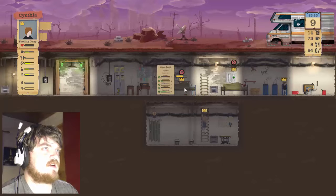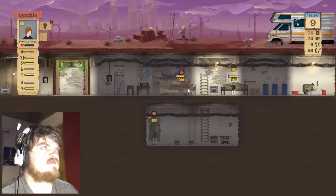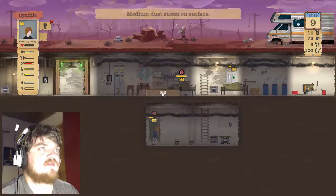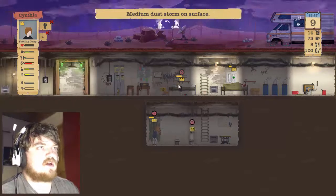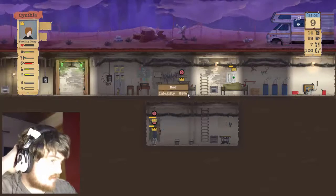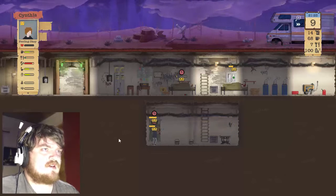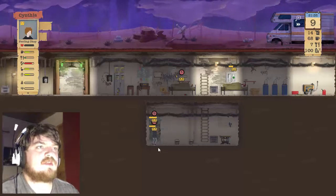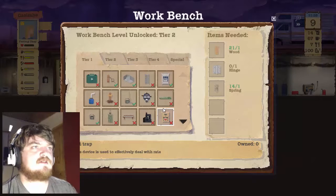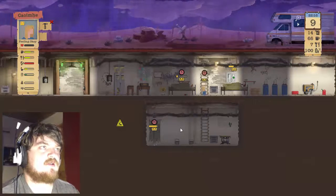Integrity of the beds isn't too great at the moment, may as well fix them. Fix the other bed. The cat is starving — I don't want to waste food on the cat but I don't want it to die either, that's just traumatic for the kids. Tool efficiency ten percent. Mother, that's enough repairing. Let's see if we can craft things now — we can craft another room so we may as well do that.